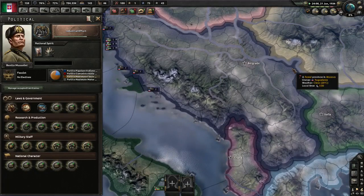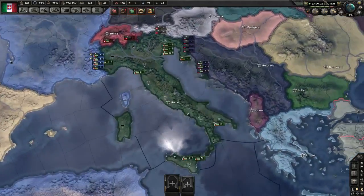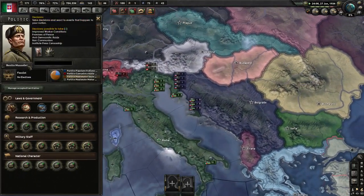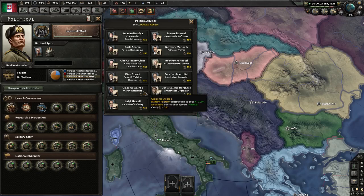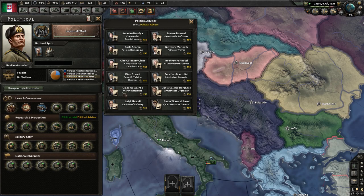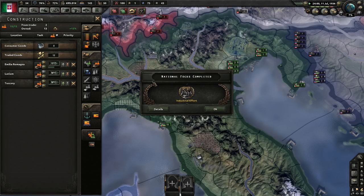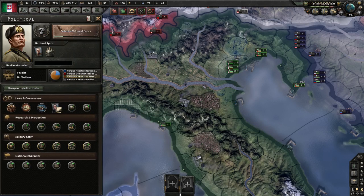We're going to crank this up to five speed. We've got enough political power so now we're going to get a war industrialist. It's 250, so yeah we're going to get a war industrialist. We got that, we got that.